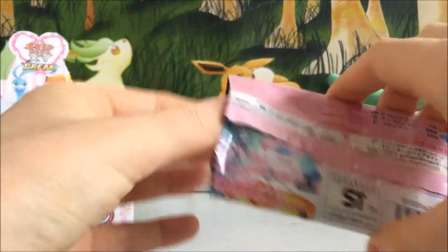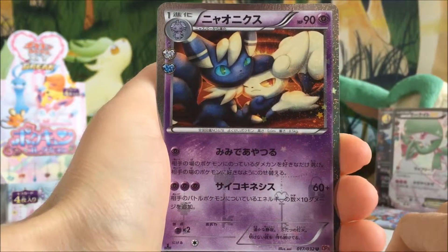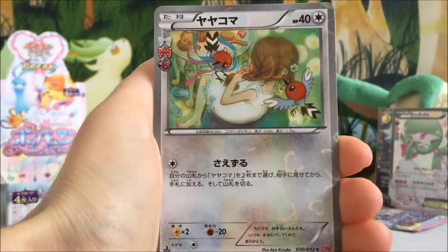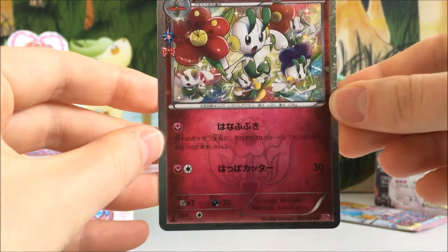Two packs left! We haven't pulled the Sylveon EX Full Art or the Pikachu Full Art — do you think we can do that? We should get one more EX, I'm hoping. We've got a Meowstic holo, a Fletchling, a Snorunt, and a Floette.